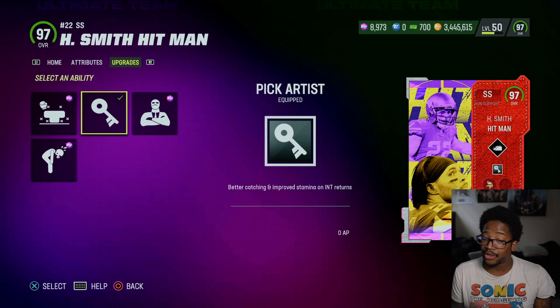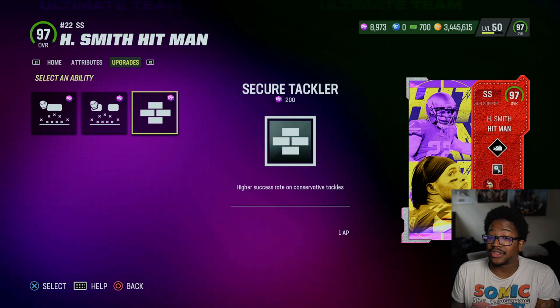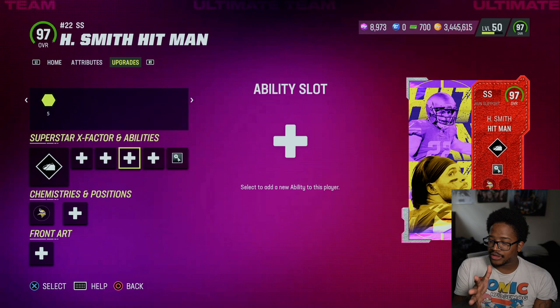He gets mid-zone for one, enforcer for zero, pick guard for zero, and crusher for zero. I thought that one of these would have been in a higher tier, but you know how it is. He gets deep in, deep out zone, and secure tackler for one AP. So you kind of have decisions to make on what you want to run.